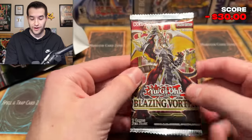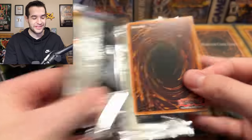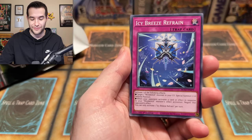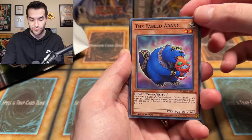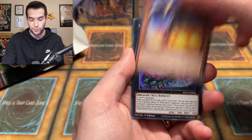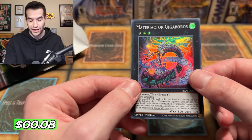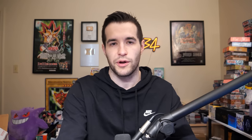Next up we have Blazing Vortex. My prediction has been correct so far. We could get a different Starlight Rare this time — we didn't get one last time, so let's get that Pot of Prosperity, still like a $600 card, that'd be big. We have the Fabled Bonk — that's just a Beaver — Fabled, Springens Branka, Meteoractor Gigabros. I don't know that card. It's probably a guaranteed super, so probably not worth too much.